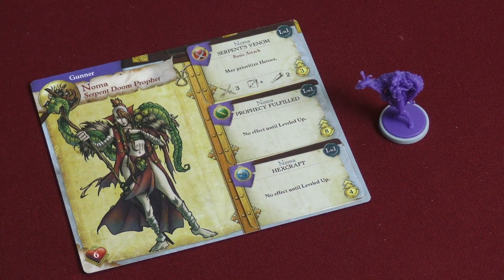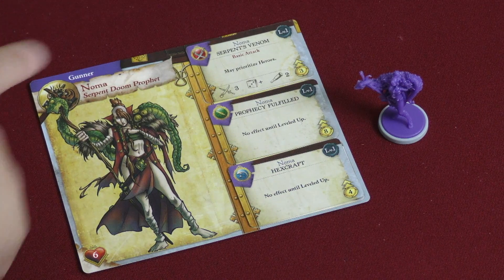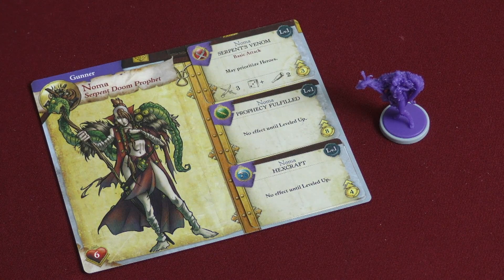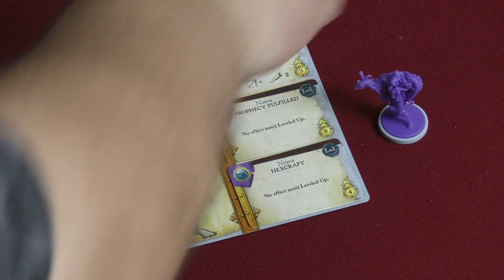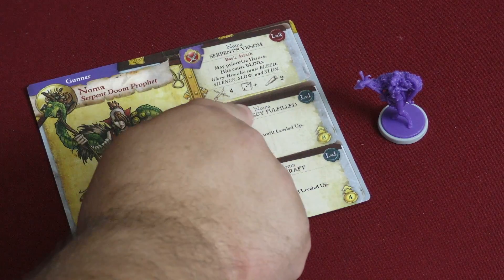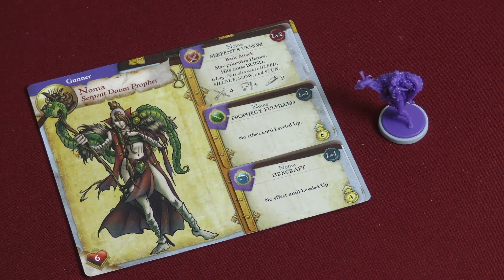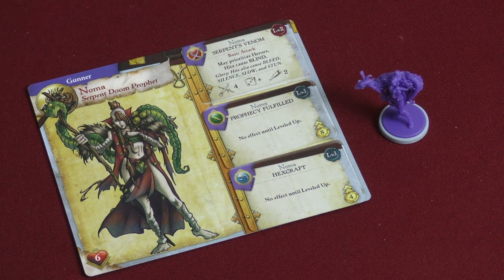Here we have Noma from the Serpent Clan, the Doom Prophet, and she is our gunner for the Hammers of Ragnarok. Her basic attack lets you roll three dice at three plus at a range of two. Right off the bat she can prioritize heroes, so she doesn't have to shoot through all the crew the hero might be using as a shield. If you pay three and level that up to level two, not only can she still prioritize heroes, but hits cause blind, and if she uses a glory token, hits also cause bleed, silence, slow, and stun. She's rolling plus one die at three plus as well — a really nasty character.